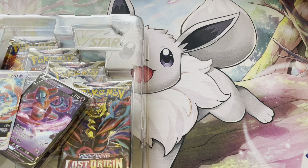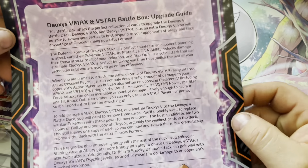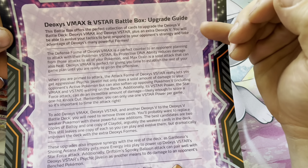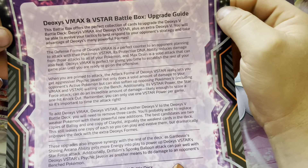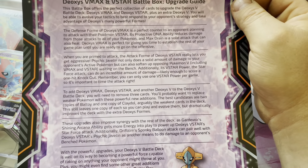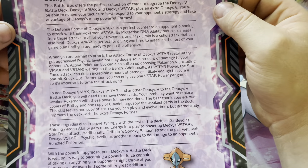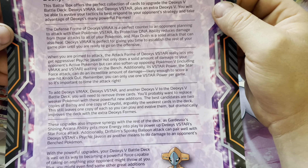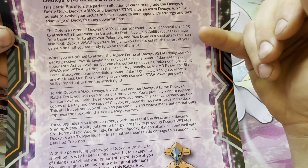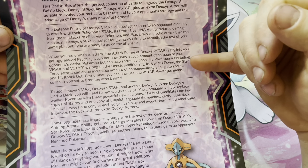Just before that, we'll go through the little sheet that comes with it — it shows how to upgrade the deck. You probably want to get the battle deck with an extra V, because you've got a V-Star and a V-Max in this box but only one V. It also talks about the attacks and the damage.